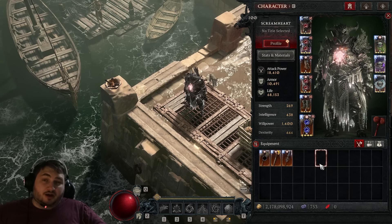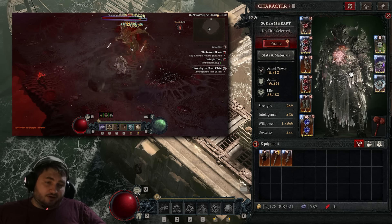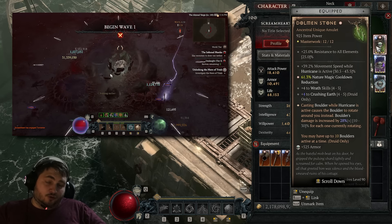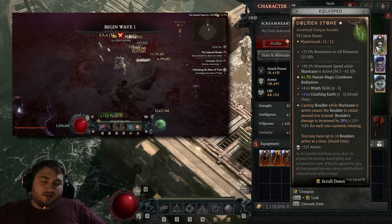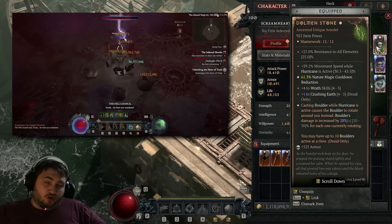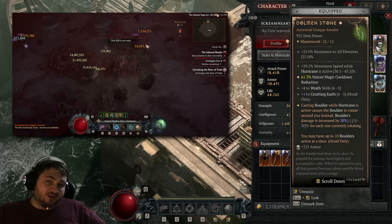I'll walk you through how we do it, but if you like my content, don't forget to like, comment, and subscribe to the channel. I make a ton of different builds, so there's something for everybody. The primary reason this build works is because of the unique item Dolman Stone. This makes it so that when you cast Boulder while you have Hurricane up, the boulders will spin around you, and you deal more damage per boulder that you have, up to 10 boulders.